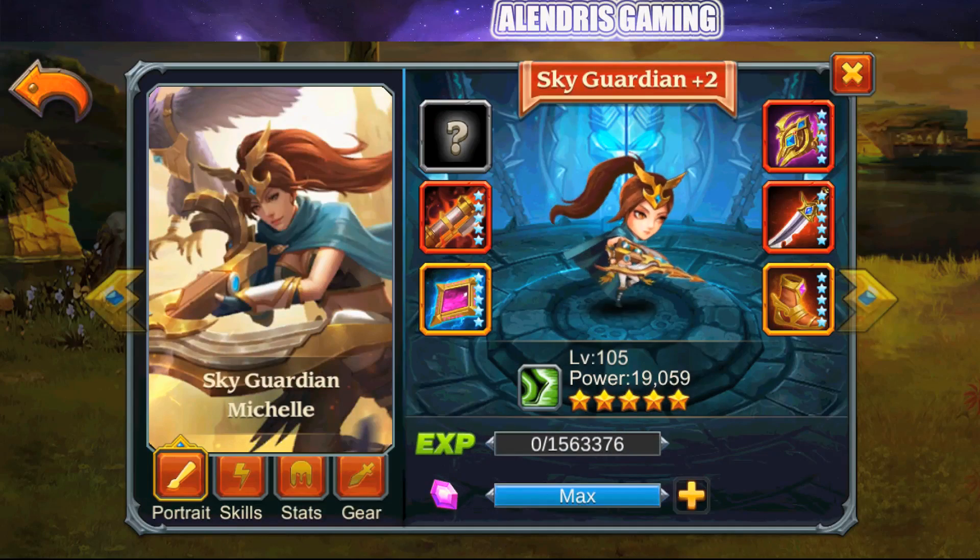I don't know exactly where Sky Guardian will be available, but she will probably be an event hero. Perhaps she'll be available in June, perhaps in July, perhaps for the release of level 110. I don't know exactly.